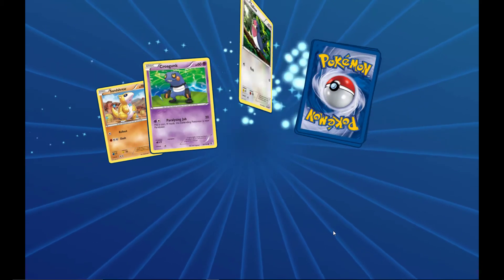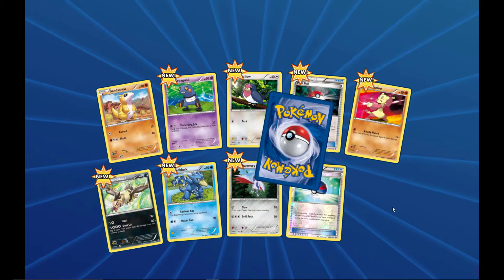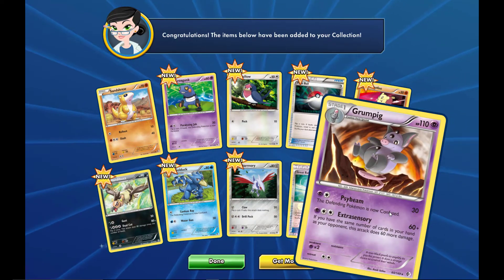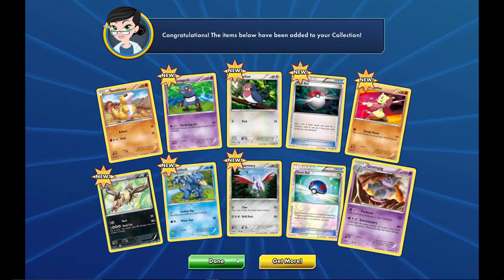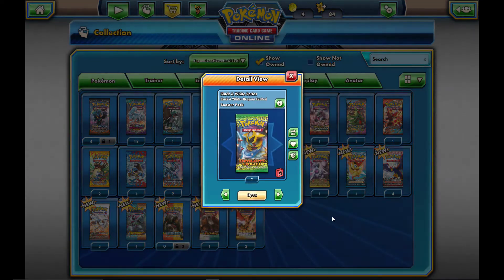After Boundaries Crossed, we'll move on to Dragons Exalted and Dark Explorers. Let me know in the comments if you'd like to see another pack opening. Don't forget — two booster packs are missing from this set, let me know what they are. We get a Grumpig — nothing too special. Moving on to Dragons Exalted.